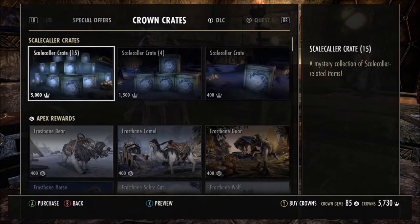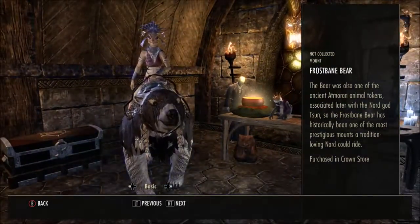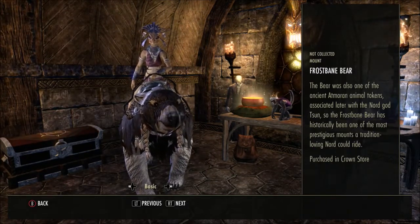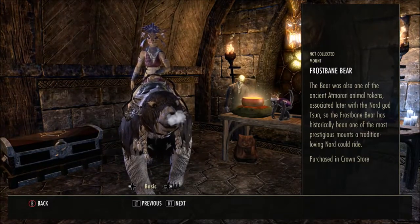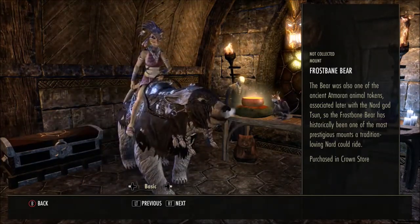Now we'll take a look at what items we can actually gain within the crown crates. Starting with our apex items — there are only six of them. We have the Frostbane Bear. The bear was one of the ancient Atmorian animal totems, associated later with the Nord god Sun. So the Frostbane Bear has historically been one of the most prestigious mounts a tradition-loving Nord could ride, and he does look kind of cute.